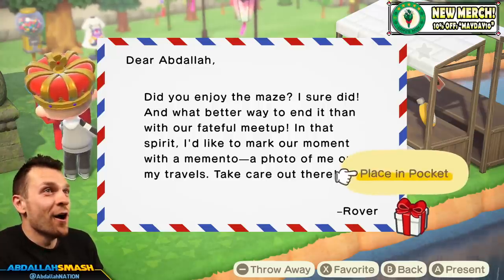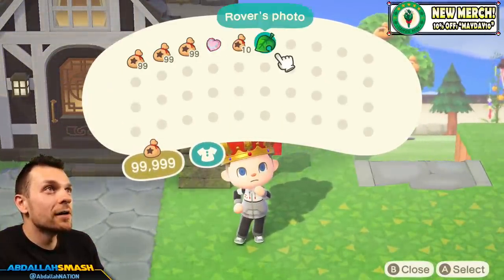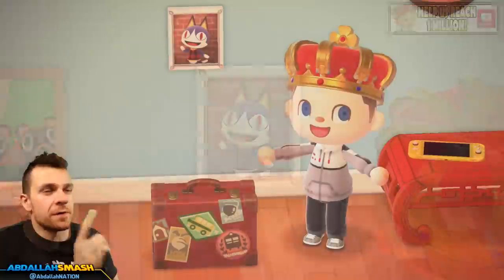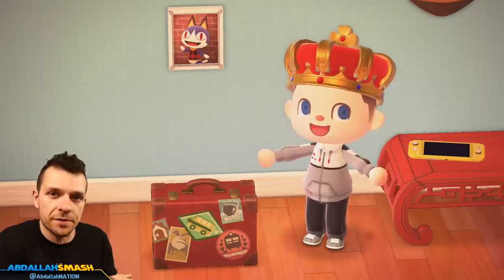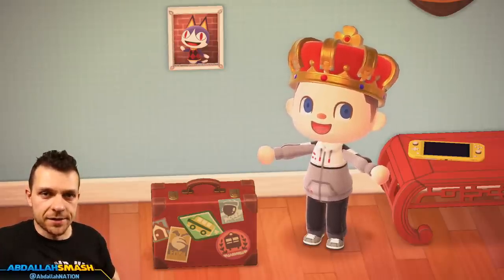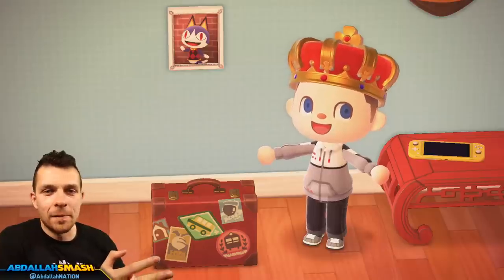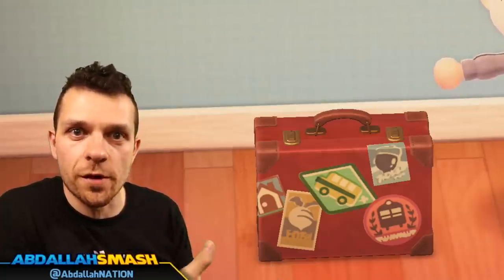Oh my goodness — it's an NPC photo! Rover's photo! Wow, that's so cool. The very first reward you're going to get — if you've never visited Rover before, so all of you that have not done the May Day event in the previous year — your reward is going to be the briefcase: Rover's briefcase. Now if you've already done that in 2020 and this is your second time seeing Rover, the dialogue is going to be slightly different and you're going to receive Rover's picture. It's really hard to tell whether you can get both of them — it seems like it's based off how many times you've talked to him with that specific character.